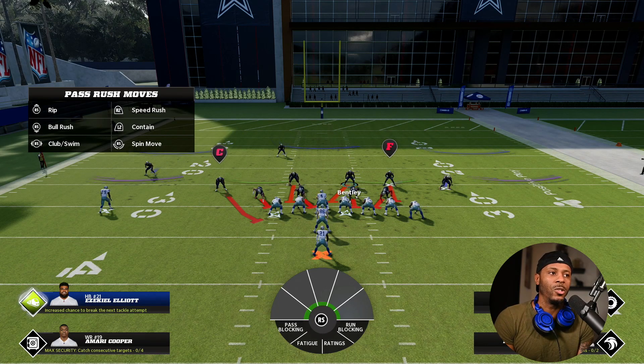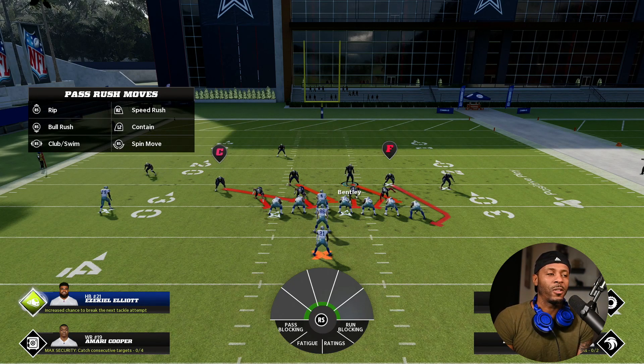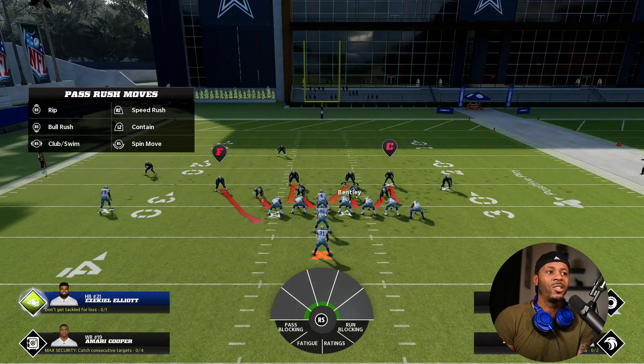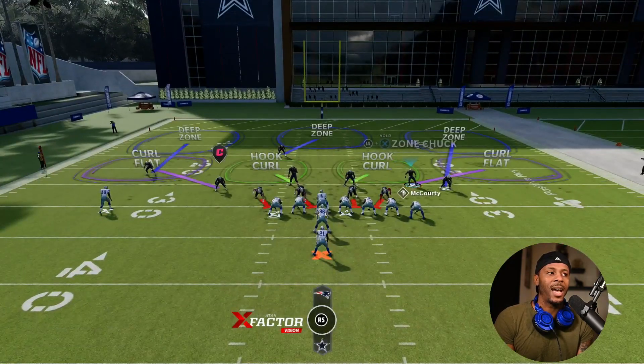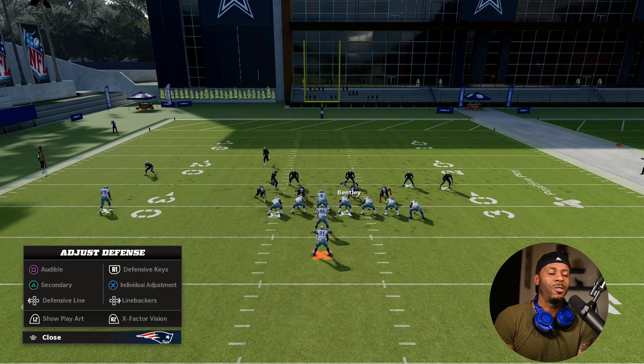If you press square to show the left fits, the force defender becomes that outside purple zone. If you press circle, the force defender becomes that outside safety. This is why it's so important to have your strong side on the right side — your force defenders are going to change. Right now this guy is my force and the backside is my cutback defender.